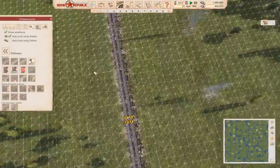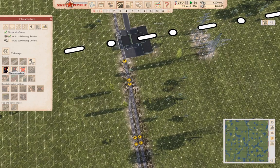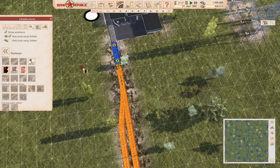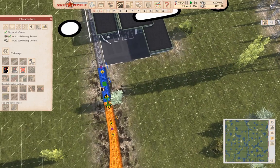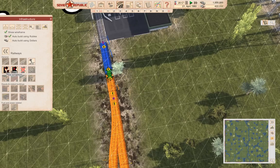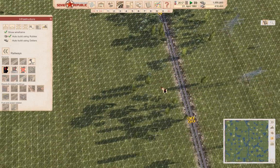We'll come up over here and start with signals. I want a regular two-way signal here, a chain signal here, and a regular signal here. That one can't be a chain signal — it needs to be a regular signal. Now we're going to need a few regular signals along here too.